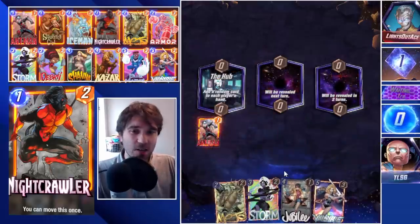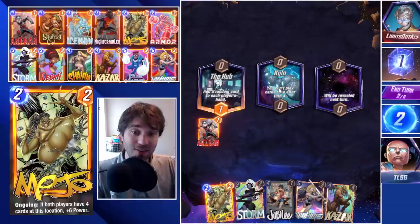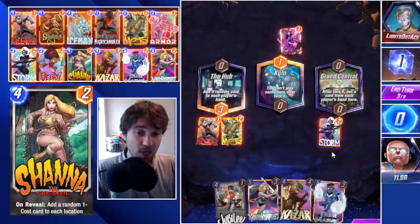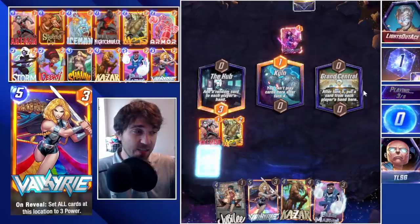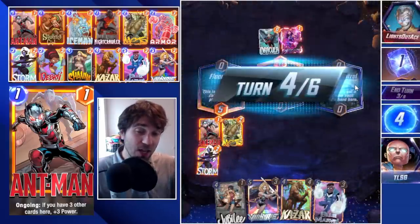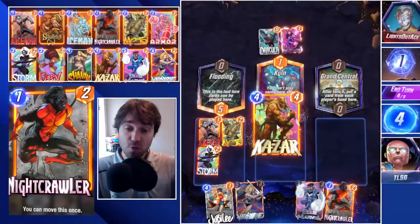Next up we have Lights Out Ace. From the Hub we get Jubilee. We have our Storm and Valkyrie; if we draw Shanna that's fantastic, especially with the Kiln location — Shanna and Squirrel Girl have phenomenal synergy with Storm by pushing cards into hard-to-reach locations. We Storm the Hub location instead of Grand Central, since we already have two cards there, and we want to keep space in case we need the Shanna-Squirrel Girl play.